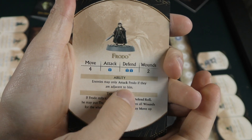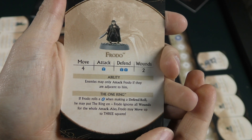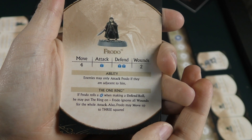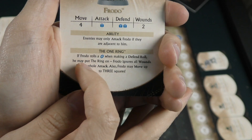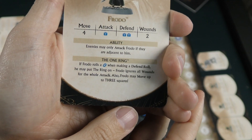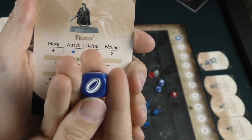Frodo also has a special ability: you can only attack Frodo if you're actually adjacent to him, so archery and spearmen who can attack from a space away have to physically get beside him to attack. A lot of the characters also have abilities tied to the ring — if they roll the ring side on the die, they get to trigger those abilities.